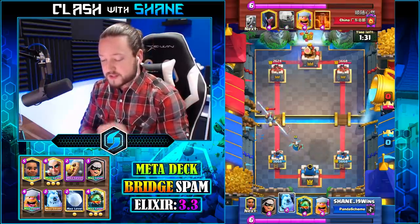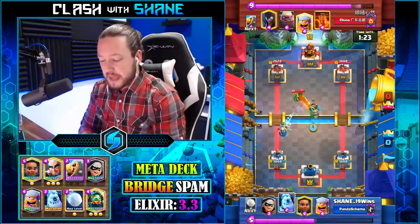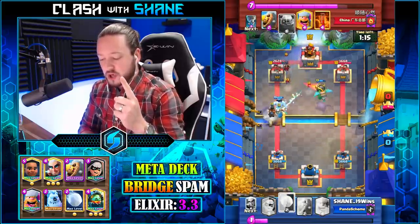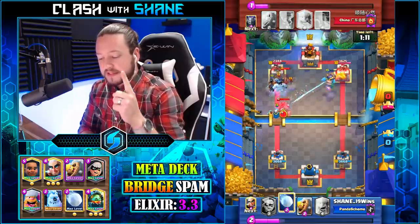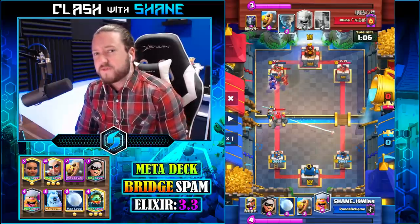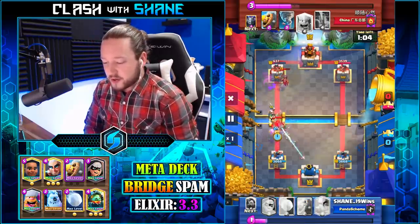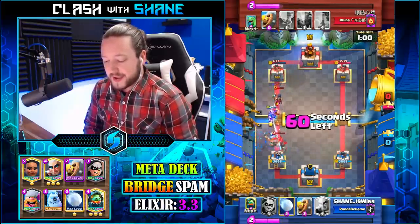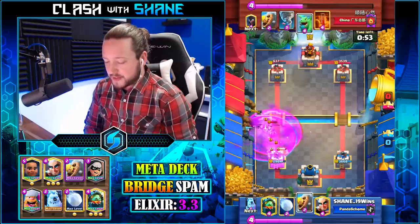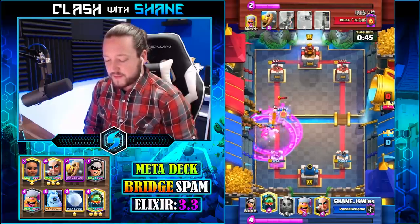All they need to do is basically survive until double elixir and from there they have the advantage. Barbarian Barrel forcing out a Mega Minion — that's a two for three trade, so definitely okay with that. Magic Archer gets some work done to the Mega as well. I go ahead with Infernal Dragon for his Baby Dragon to hopefully keep our Magic Archer alive. Go Ram Rider here — Magic Archer does some work. He goes Golem but the Magic Archer gets a couple of shots off. Ram Rider charges. He's got a basically full health Golem with Night Witch behind it and we have four elixir.